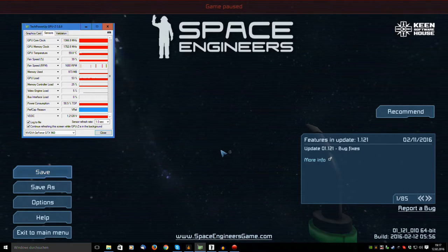Here you can see my statistics. I have the Nvidia GeForce GTX 960 now. Things are working out, everything's nice. One thing I noticed — and I noticed it last time too — is that my GPU load is very high. I took a look at the Keen Software House forum and found that other people have the same problem.